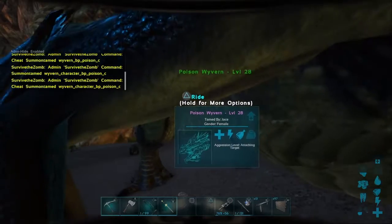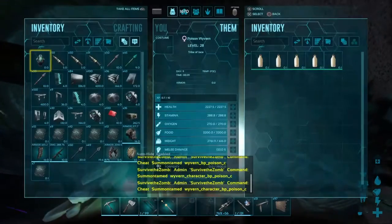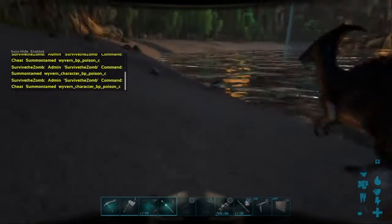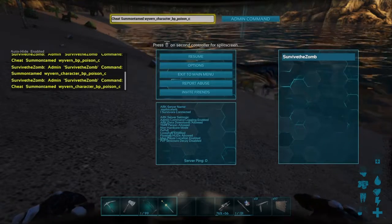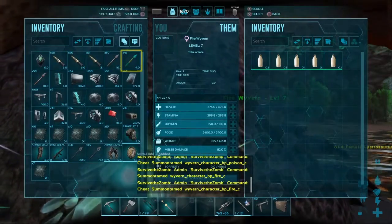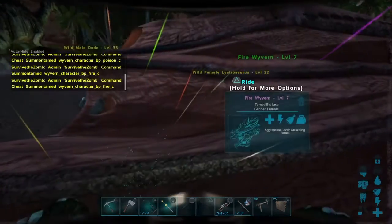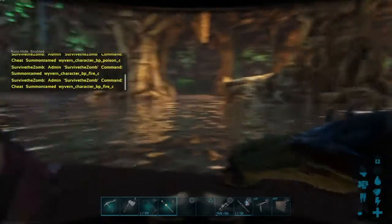For things like wyverns, anything that's tamed — we got a female, so we got some wyvern milk. You can do this with any type. Let me show you — I'll do a fire wyvern: 'Wyvern_Character_BP_Fire_C'. Boom, we got a fire wyvern, level 7. Sometimes you'll get a really bad one. My giga spawned at a pretty good level but had really low melee damage — like 17,000 health but really low damage.